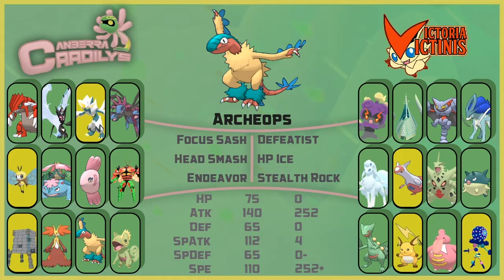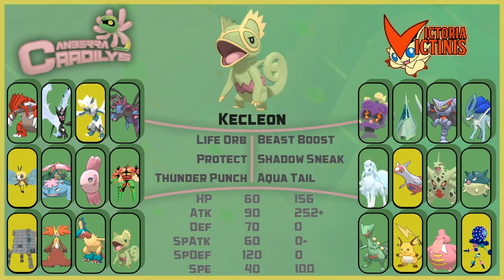Endeavor is in case I take a huge chunk of recoil so I can chip something down — I really didn't need another move but yeah. This is hopefully going to get rocks up and hopefully chunk something down. That's the main goal for Archaeops this week. His rock resistances really are lacking for this mon — he actually doesn't have any, because flying coverage for Marshadow doesn't count. Moving on, next mon we have Kecleon.